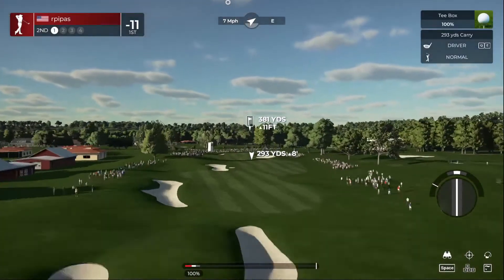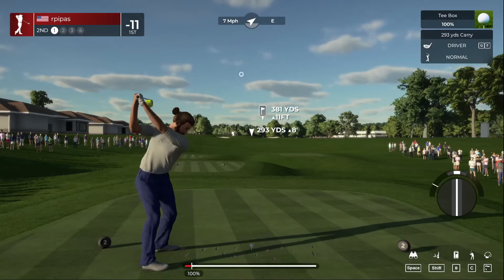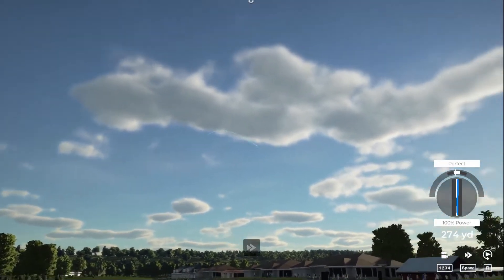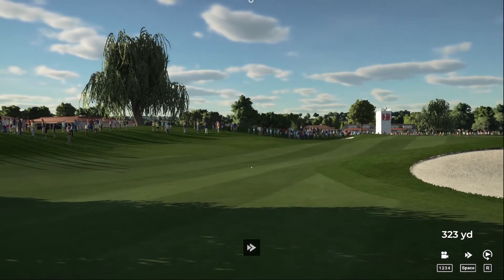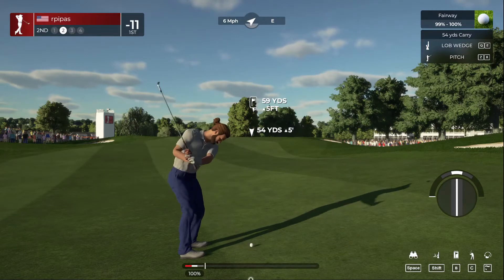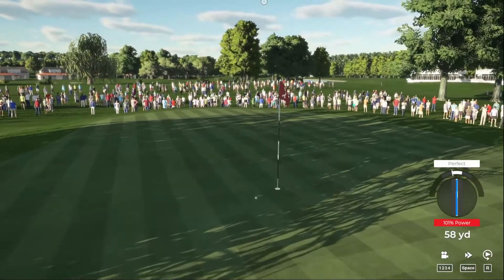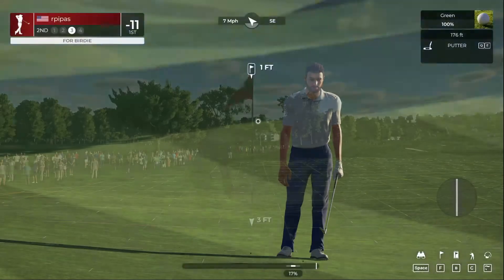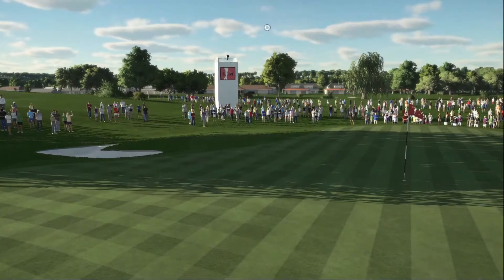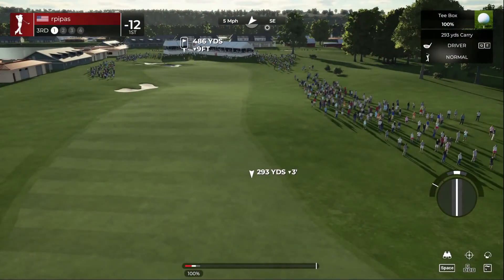Teeing up on hole number two — a straight par 4, downwind, uphill. Great swing on that one. Just a small pitch shot here, that one's looking good. We give this one a tap and mosey on our way. 12 under for the round — teeing up 12 under, trying to make our way up the leaderboard.